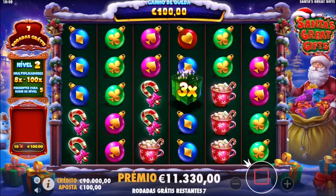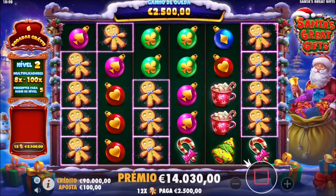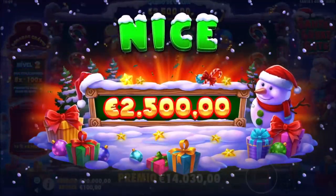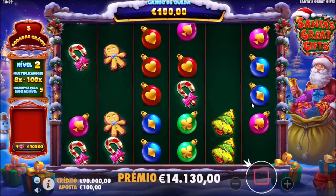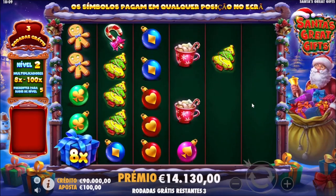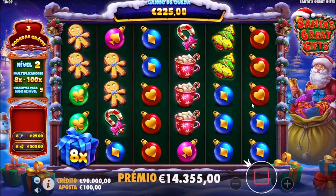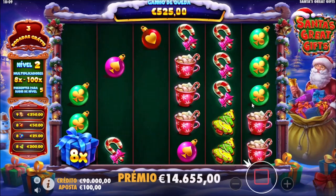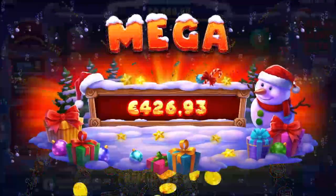Do we get more spins in the next level? We don't. Give me a present now Santa! Damn! 2.5k and no multiplier. Four spins to go. You can do a little bit more. Give me blues, give me reds, give me gingerbread man, give me candy cane. No. But 4.2k — that's very, very nice.